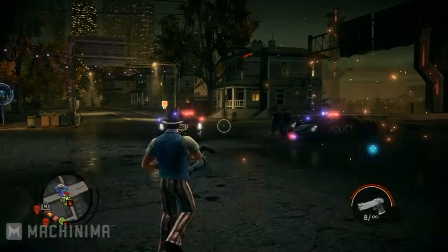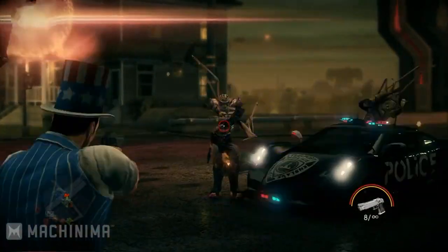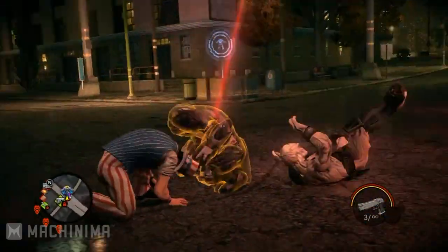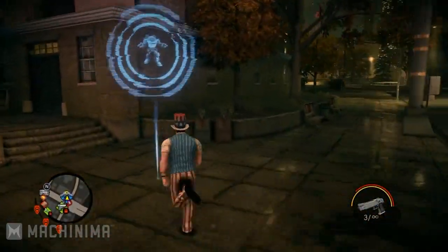And now we're going to show you another one of the big additions we've made to Saints Row 4. It's our new enemy type. Meet the Zin. This is an evil alien race that has invaded the Earth and abducted the President along with other members of the Saints. You're going to see a little bit more of them as we continue on as well.